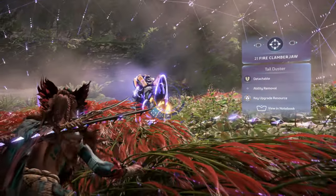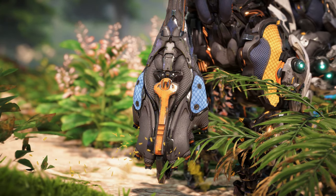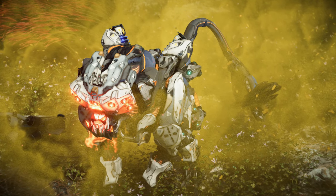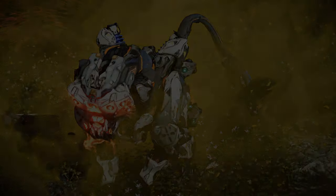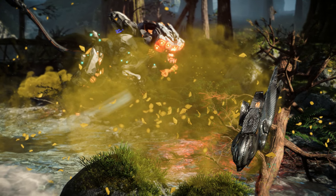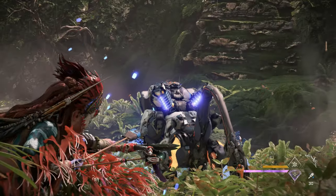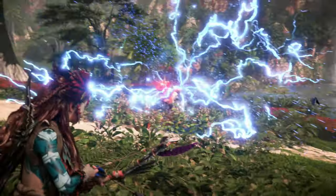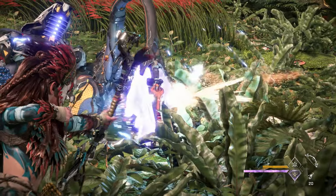A single tail duster is located on the end of the Clamberjaw's tail, which acts as its primary salvaging device. It uses it to coat the ground in noxious gas as well as pull resources from the ground to throw for a ranged attack. This noxious gas will prevent consumption of food and potions for a limited time. The tail duster is also a key upgrade resource for certain gear. The best way to harvest the tail duster is by first immobilizing the Clamberjaw by shooting its sparkers with shock ammo, then tearing it off — otherwise it is quite difficult due to the machine's speed.